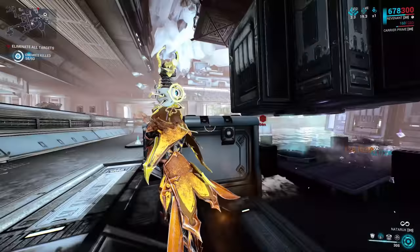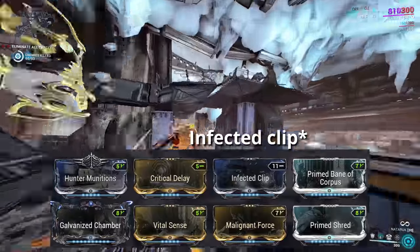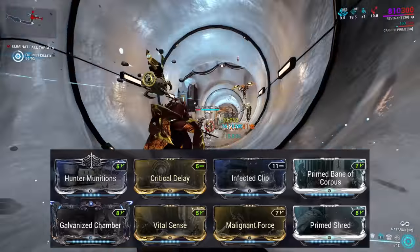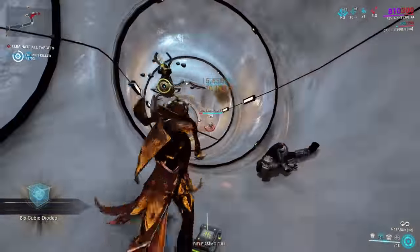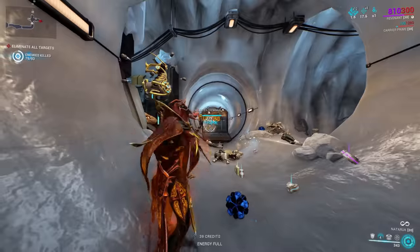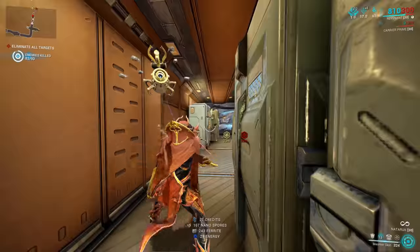Against the Corpus, Slash procs lose a lot of their value, and so too does Viral. Instead you can swap out Rime Rounds for Pathogen Rounds, and of course swap out the appropriate Bane mod. The pure Toxin will annihilate most Corpus units without having to worry about aiming for weak spots. For the few that do survive, probably due to armour, the Slash from Hunt Munitions will still make short work of them, again enhanced by that Bane mod. The Bane mod will also be enhancing the Toxin procs you'll be delivering to those enemies, so you've now got two sources of damage stripping away at any of those enemies which dare to survive the first shot.